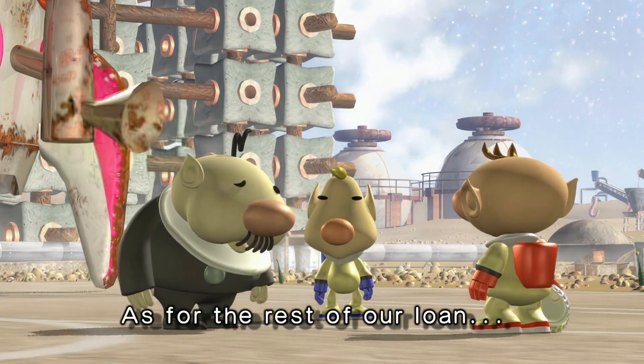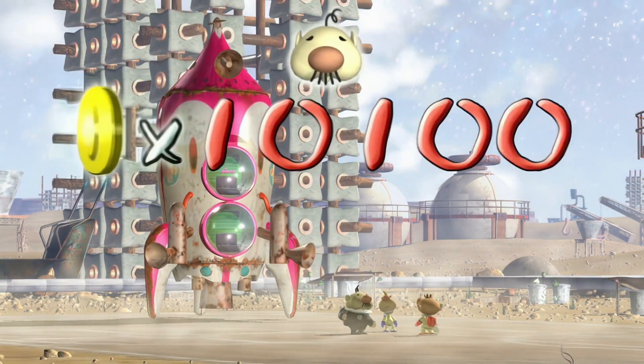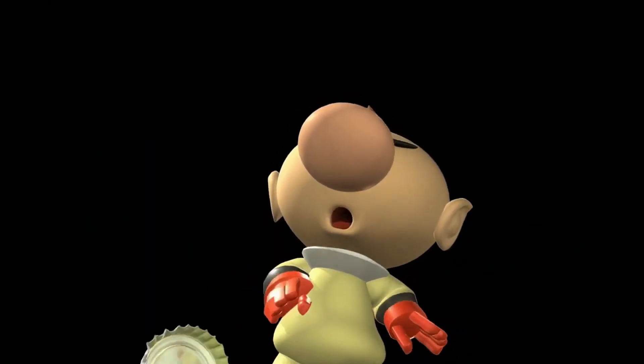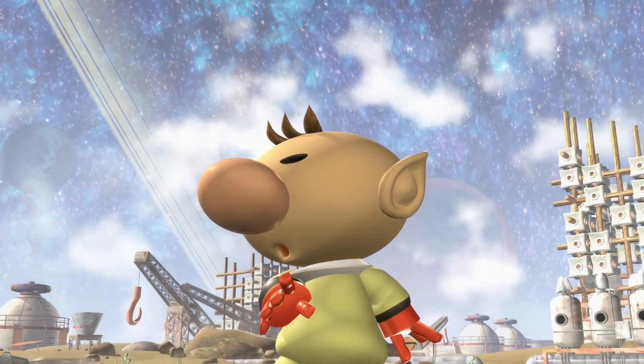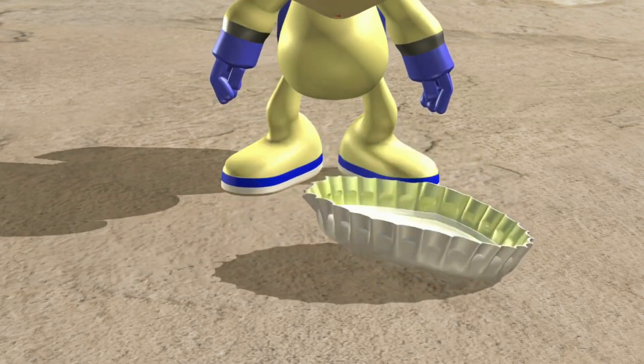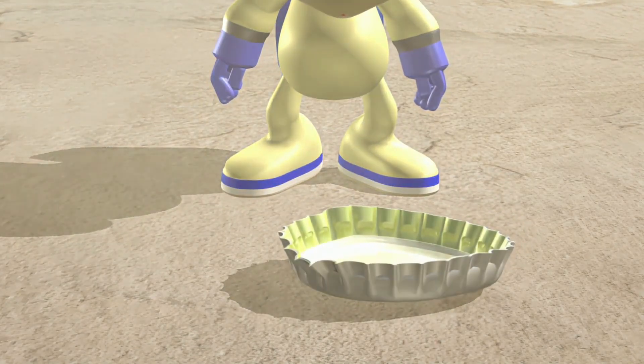One of the major enhancements is the ability to control Olimar and Louie separately, allowing you to multitask and strategize more effectively. You can switch control between the characters and their Pikmin teams, enabling simultaneous tasks to be completed. All this, combined with the co-op mode and challenges from the original, creates an unbeatable package.